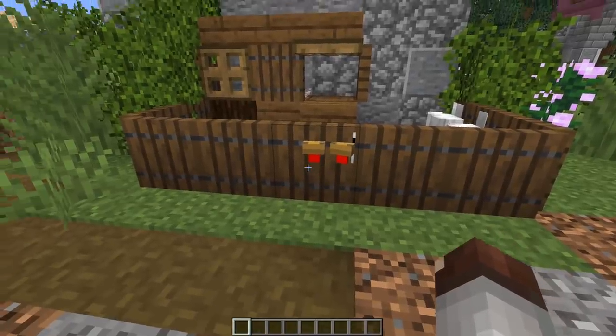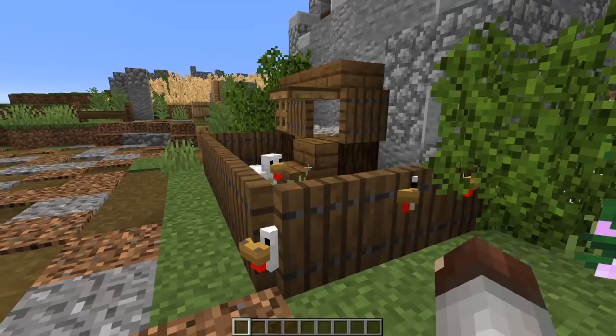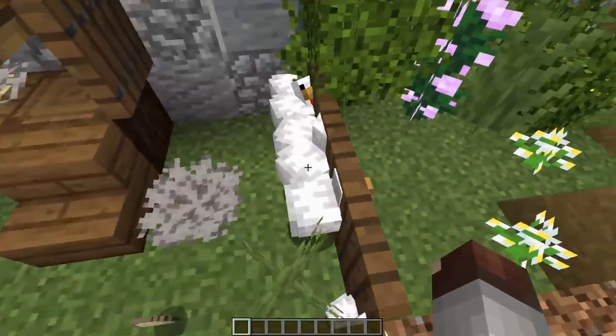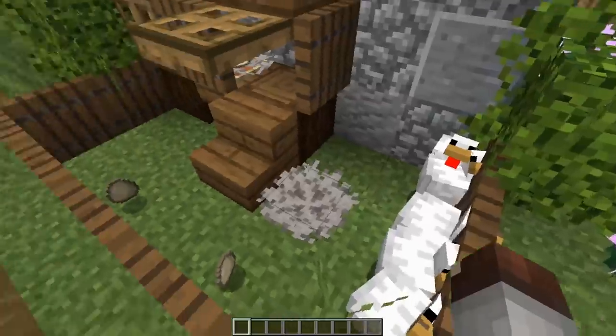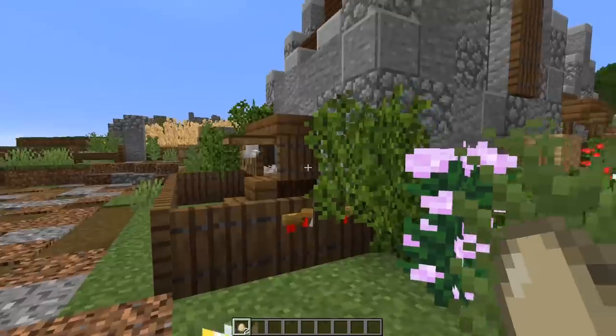What about adding in a small chicken coop? Moving into Minecraft 1.13, chickens can no longer jump over a trap door. So you can easily make tiny little chicken coops like these and just smack them on the side of a building.